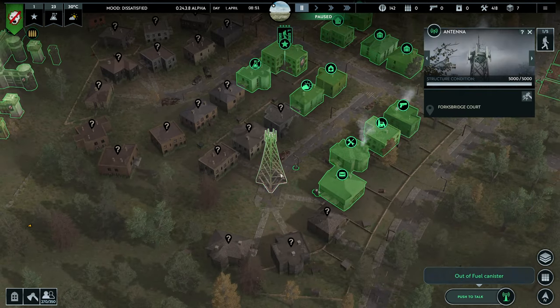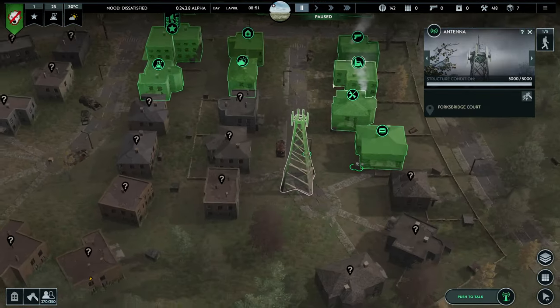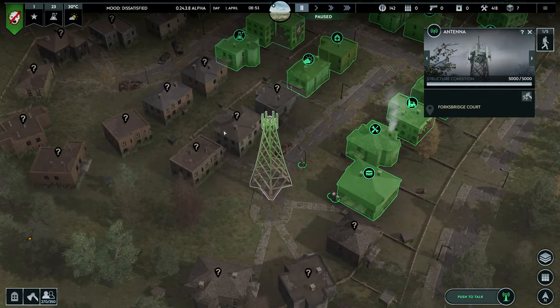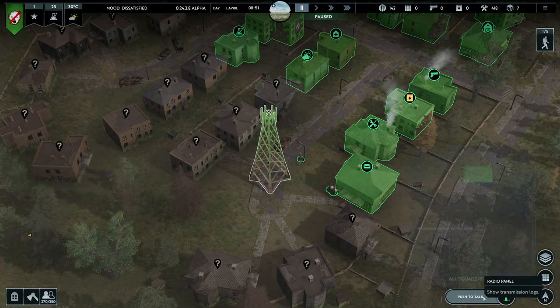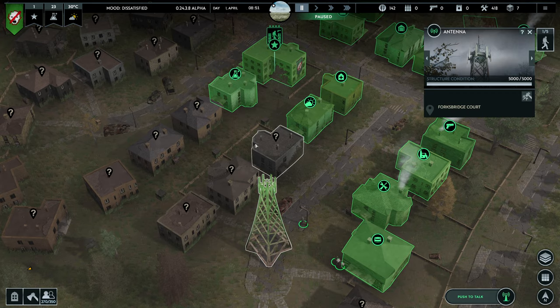You also have the antenna — one of the unique buildings, let's call it a monument — and it's the best building in the game. You build this to unlock the ability to recruit people into your zone once you build it and complete the associated quest.